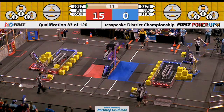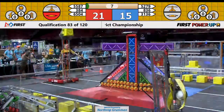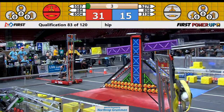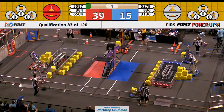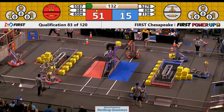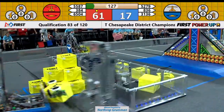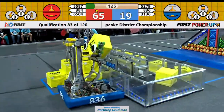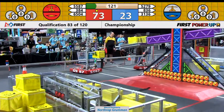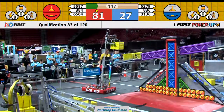In classic Chesapeake District Championship fashion, we have every robot moving in auto. 3-8-4 is looking to take control of the scale early and hopefully never look back. Going into tele-op, Red is going to start with a cube advantage on that scale. Red owns their switch, they own the scale, and Sparky is going to start piling cubes on there to make sure Blue has to fight that uphill battle.